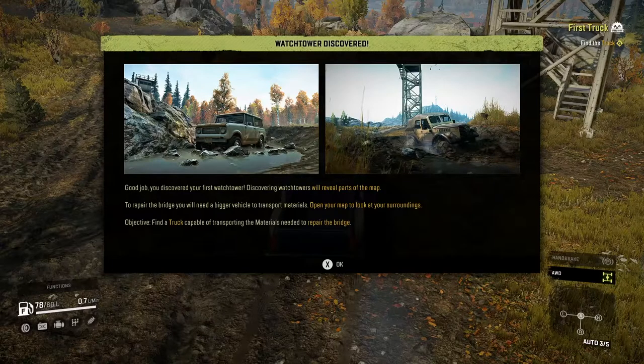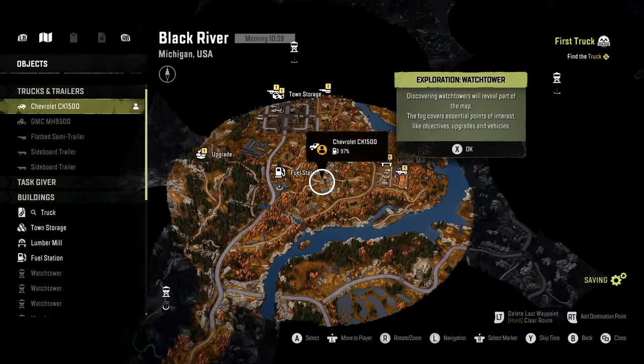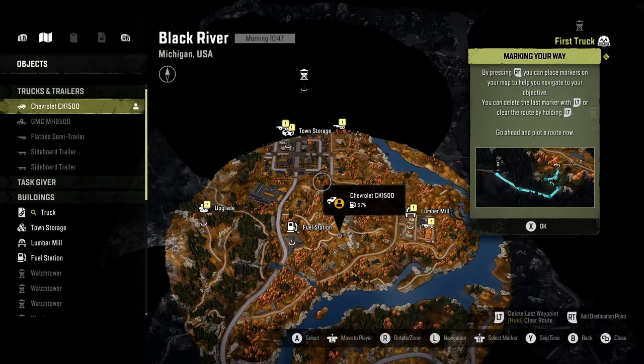Discovering watchtowers will reveal parts of the map. To repair the bridge you'll need a bigger vehicle to transport materials. Opening up the map — the fog covers essential points of interest like objectives, upgrades, and vehicles. By pressing the right trigger you can place markers on the map to help navigate to your objective. You can delete the last marker with left trigger or clear the route by holding. Go ahead and plot a route.